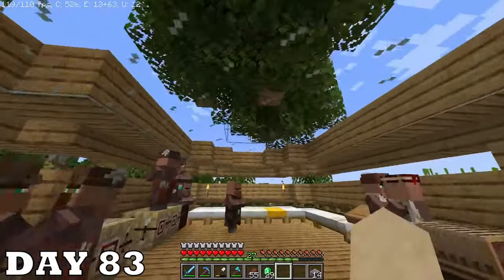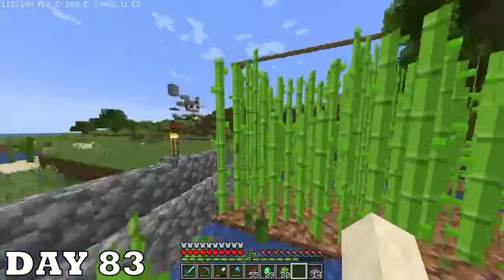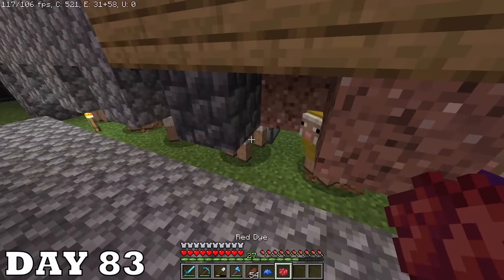The whole villager-getting-poisoned thing really stuck with me so I built a glass ceiling in the villager partition while we were gone. I'm pretty sure that's all I really did though — a lot of it was iron farm AFK time. I also dyed some of my sheep — you'll see why in a few days.